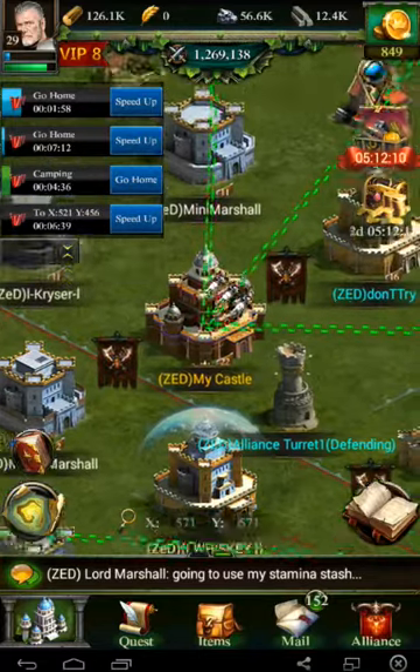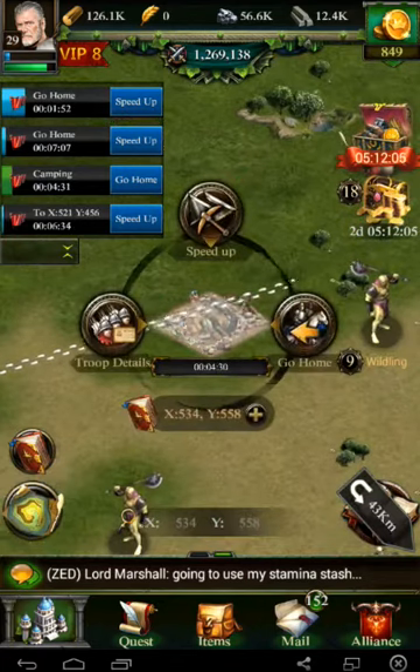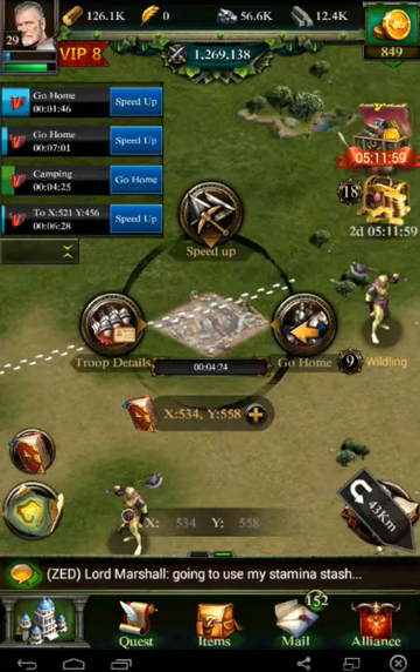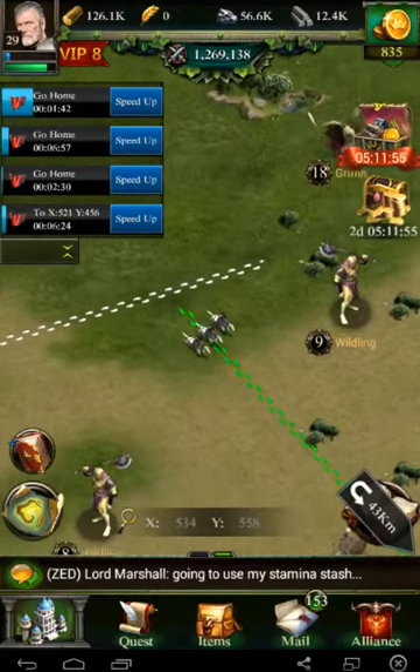I'm still using one cav to go get them — makes it quick and easy. One of my viewers actually pointed out you can use some gold for speed ups, which I'd forgotten about. The rewards are much better, so it is totally worth using the gold now for speed ups.